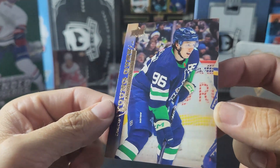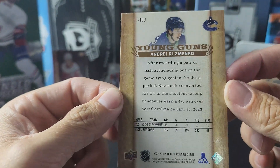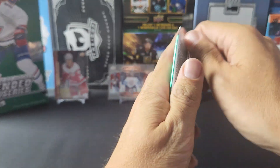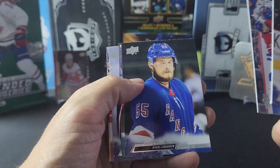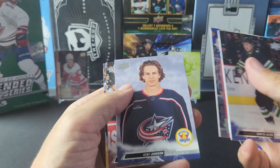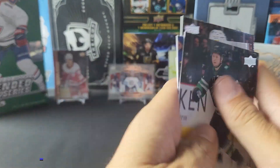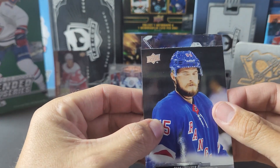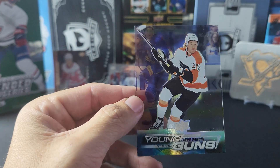Definitely hard to see the name, and that's number 100 — the last one, that's awesome. Lazare, Doc, Lindgren — oh, we got an acetate Young Guns and we got the First Round Rookies Kent Johnson. This is exciting, who's it going to be of? Of course it's a Flyer — Linus Sandin.